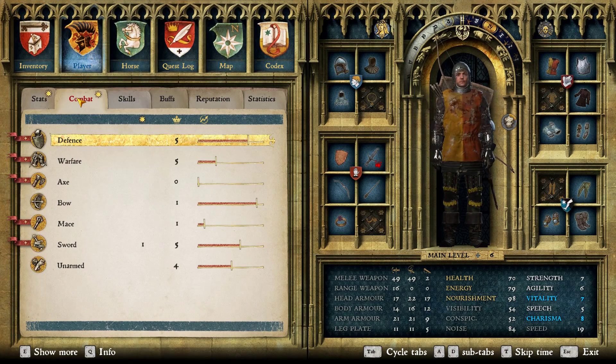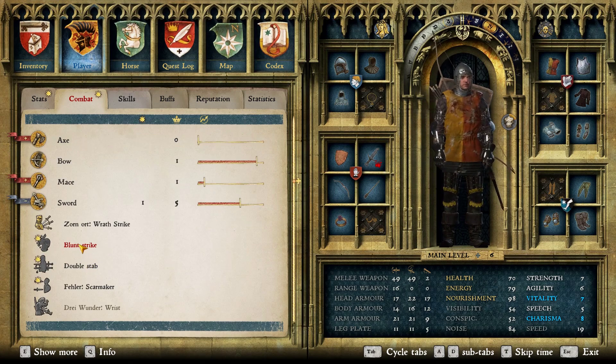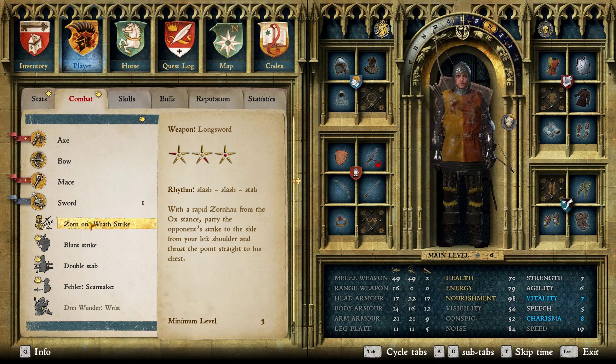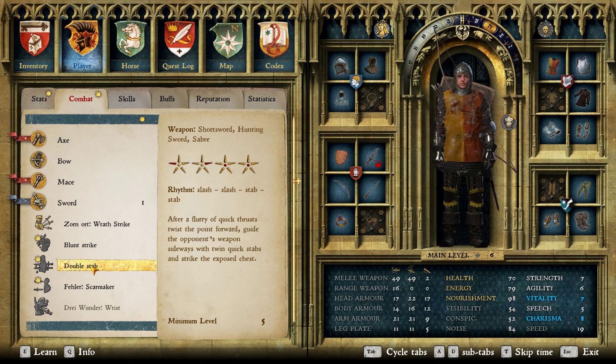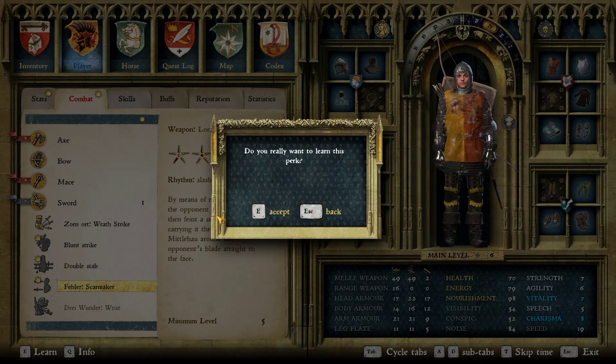I did level up a couple times. Let's see what perks I have available — a sword perk. Am I not doing this one right? Slash, slash, stab. Blunt strike — stab, slash, slash. Slash, stab, stab. Yeah, let's learn this one.